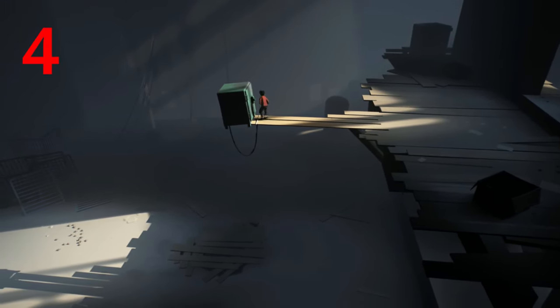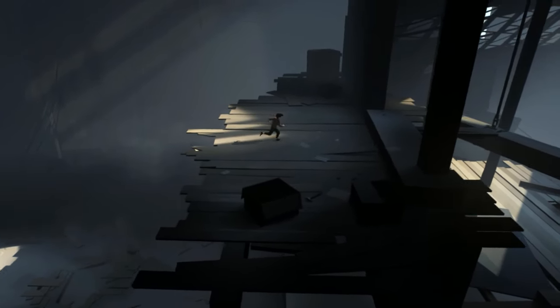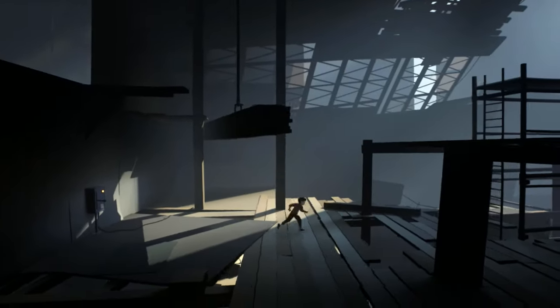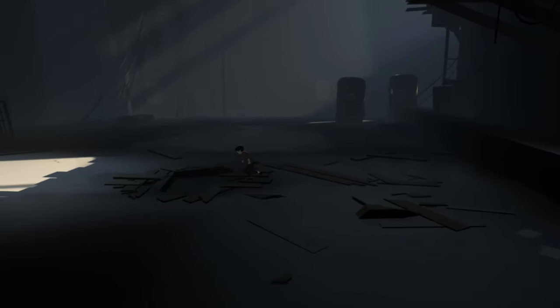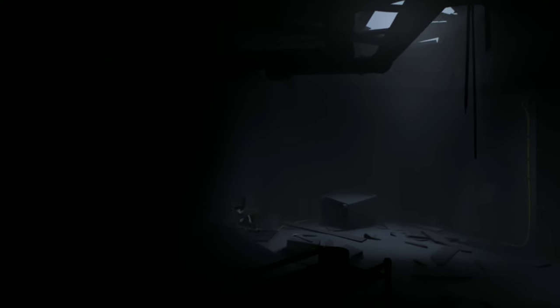Number four is probably the easiest one to find — I think I've actually done it in the playthrough. Once you've pushed off the safe, run down through the hole you've made, pull this little grill off — this little vent — and it's in this room. That is number four.